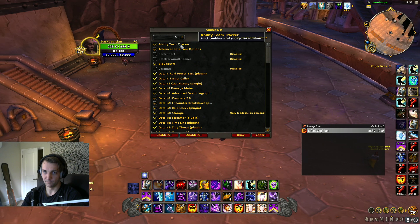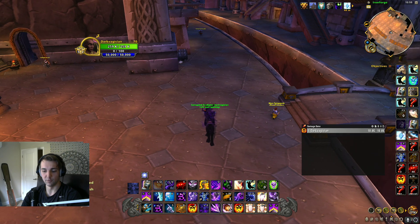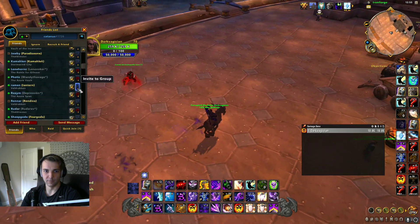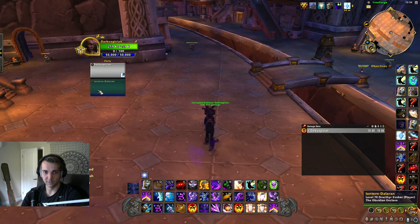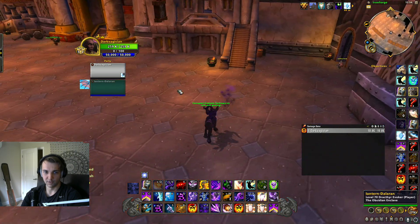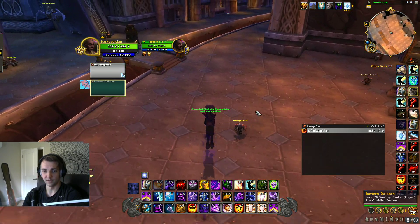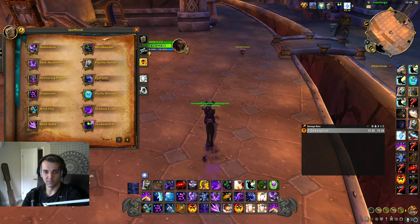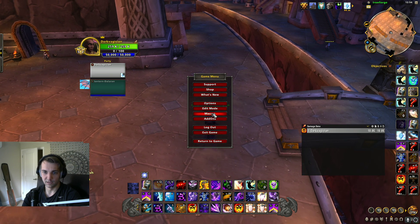We've got Ability Team Tracker. Very simple — it tracks the cooldowns of your party members. If you invite someone to group, it'll show their cooldowns next to the party frame. I don't track a lot of cooldowns; it's been 30 days into playing this game. But it's a cool add-on. You can see trinkets and other stuff.